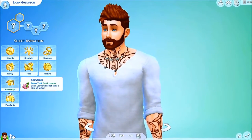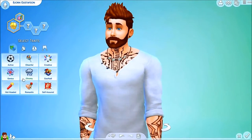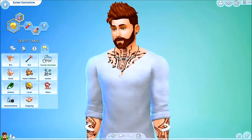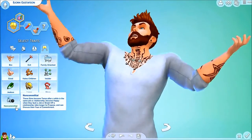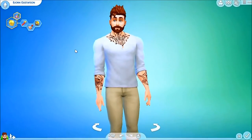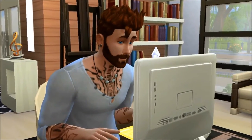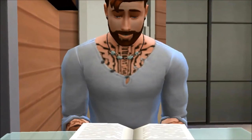Mr. Bjorn Gustafson is going to be number four in the household. I wrote his traits down so I wouldn't forget: he's going to be the Renaissance Sim. He'll be a bit of a hothead but also kind of romantic, and I also decided to make him a loner. Anyway, thanks so much for watching — if you liked it, leave a like and a comment letting me know what you think of him. I'll see you guys in the next one, bye!